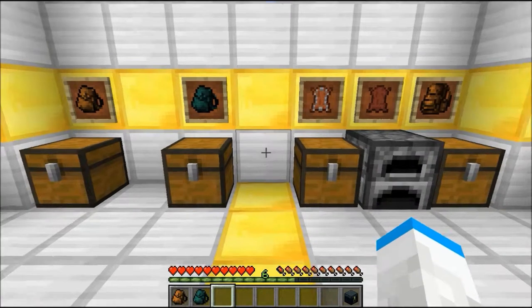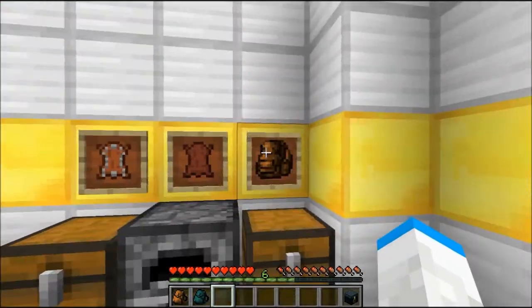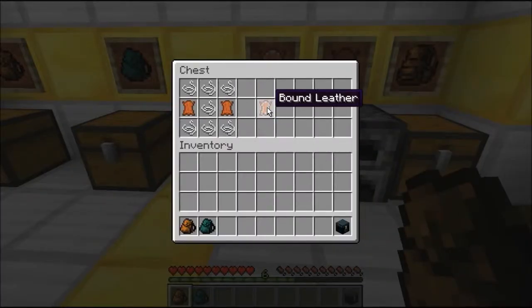Now I'm going to show you how to make a big backpack. The first thing you're going to need to do is craft some bound leather. You do it with seven string and two leather, this recipe right here, and you get bound leather.